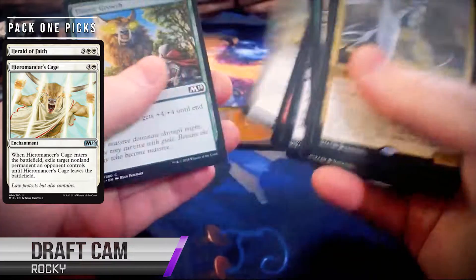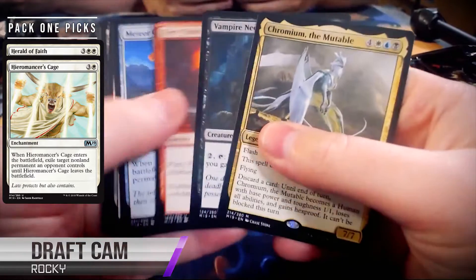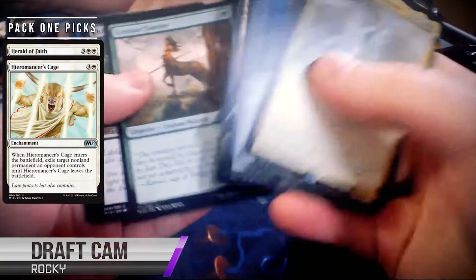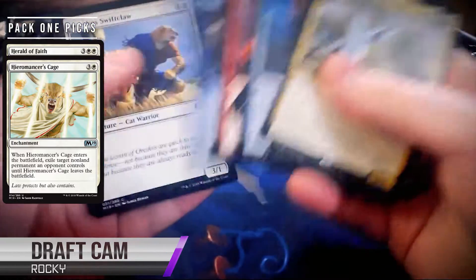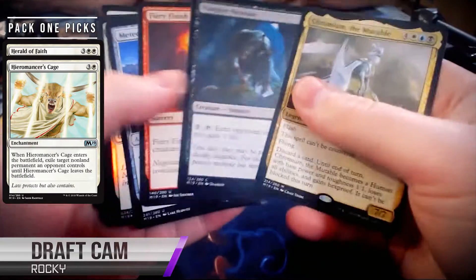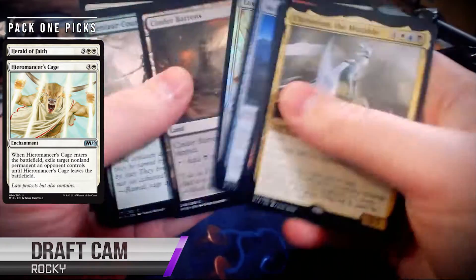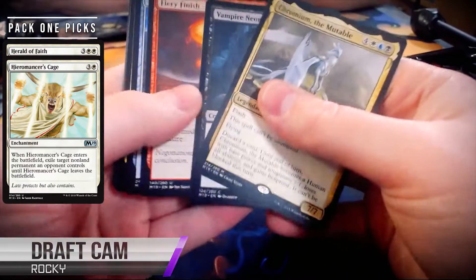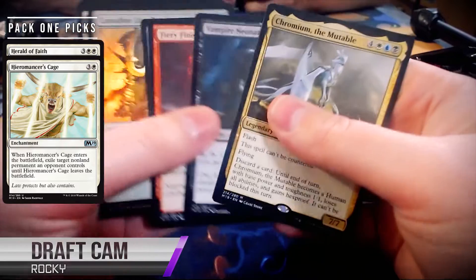I like Meteor Golem a lot, and here's that Chromium we had seen earlier. Chromium's a cool card. But Meteor Golem is a very underrated card. I have already killed a Planeswalker with it, which was a fantastic feeling. It's like, sorry Johnny, you just got hit by a meteor. There's not much a cat holding an axe can do against a power like Chromium.